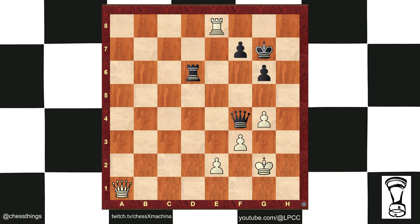If the king runs for it, say king h6, we're going to see queen h8, king g5, and after king h3, black is getting checkmated.